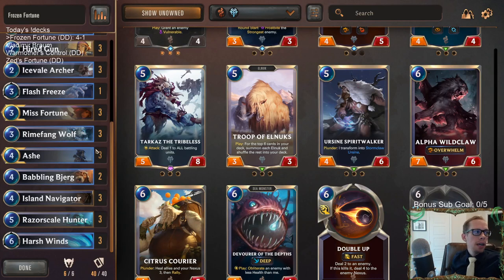Alright, that's it here for Frozen Fortune — awesome deck, good 4-1 start to the day. For those watching on YouTube, hit that like button and feel free to leave those comments. Let me know what you want to see with the new patch — Patch 1.4 — what you want me to play tomorrow and in the coming days, and what cards you're super excited about.